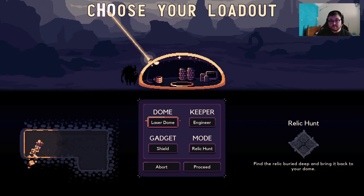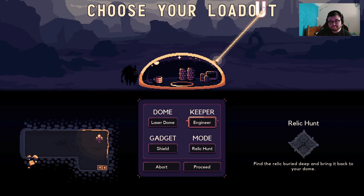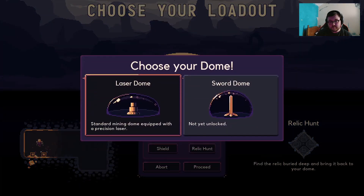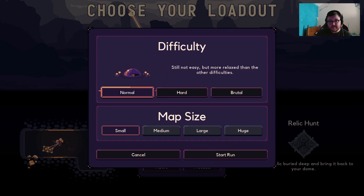She's blown out. Dome. I'll be an engineer. Sure. Proceed. Let's just do this for now, shall we? And then as we go on, we'll go over the difficulties and map sizes. Let's settle!